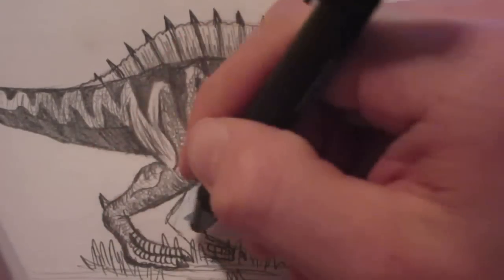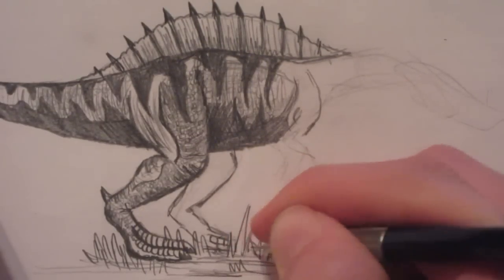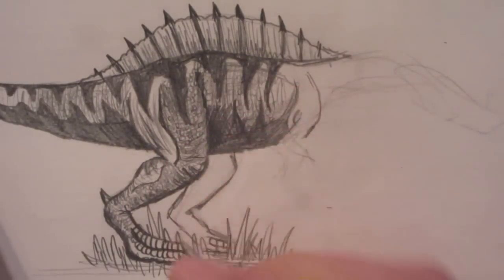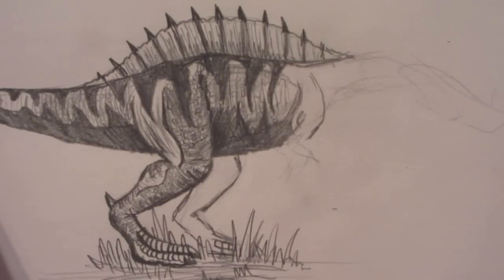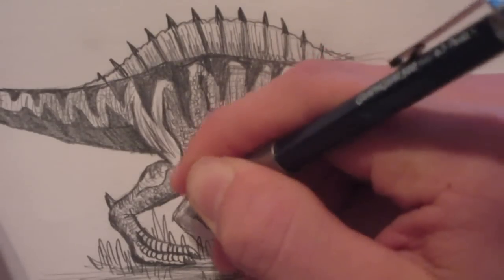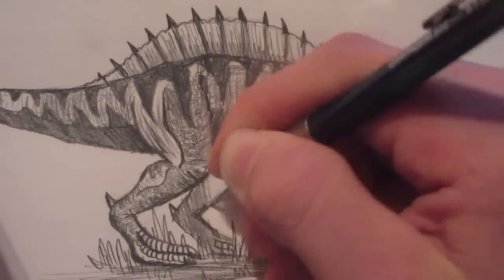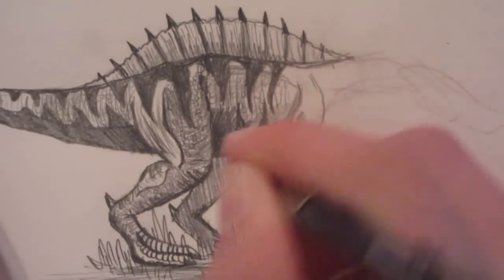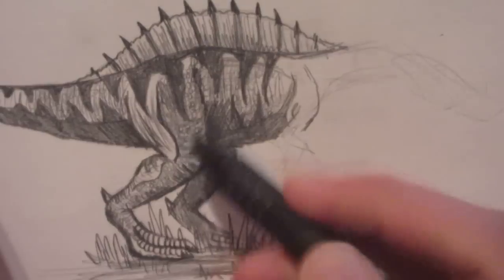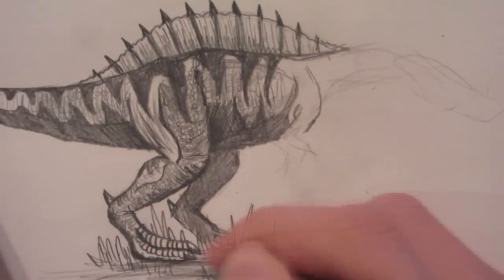This is a good time to use your eraser for certain spots. Just put random stalks of grass there. And now I can shade in this entire leg, put that spike in there — not too dark, just a lighter shade than the other leg.